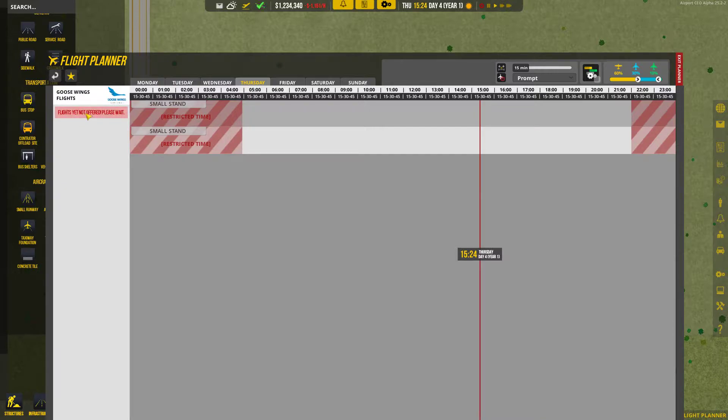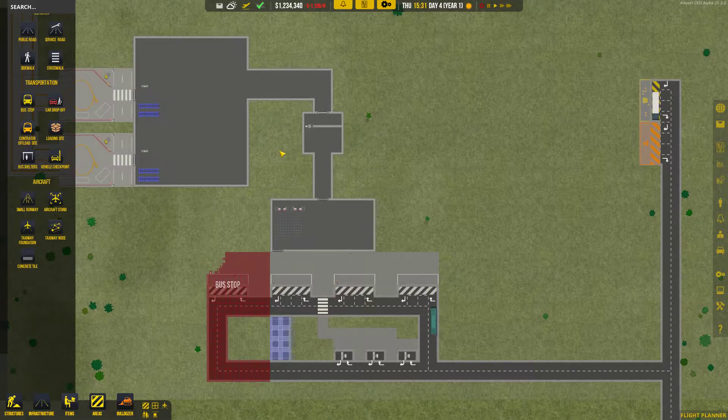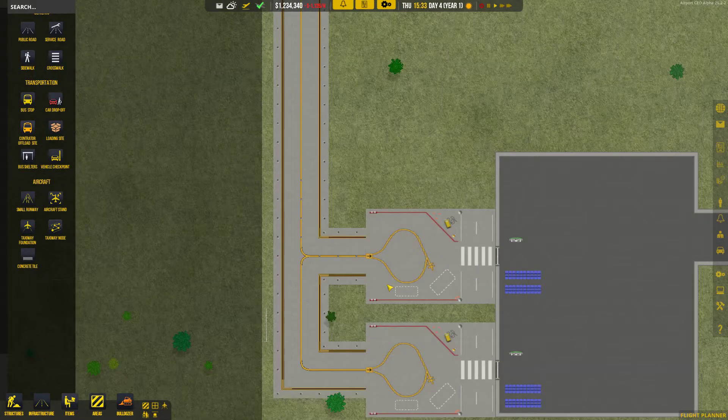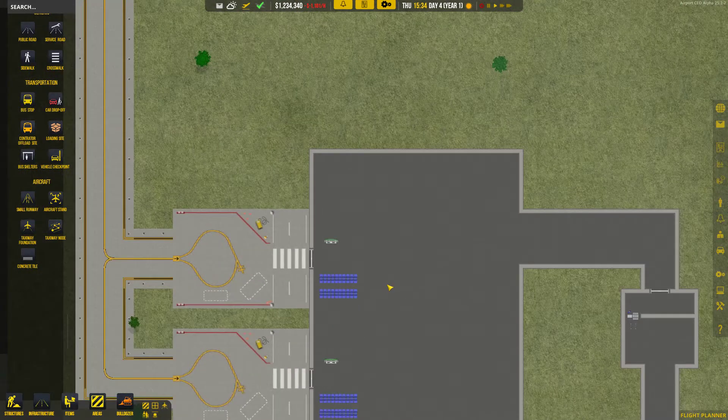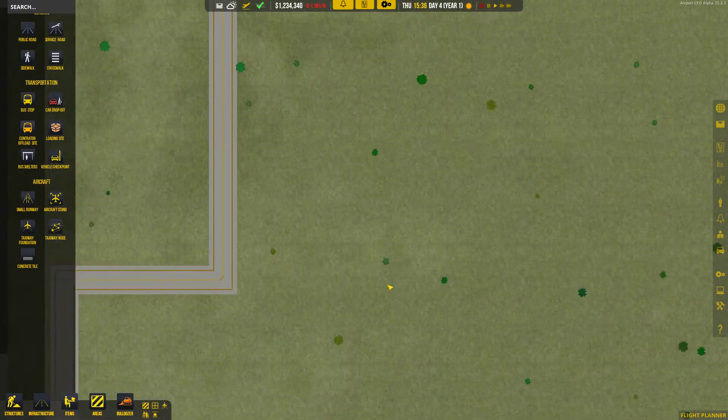Goose Wings — no flights offered yet, please wait. I was all so confident, ready to go straight into the flight scheduler and knock it on the head. As it turns out: no. Goose Wings thought, 'no, we aren't quite ready to offer you flights yet.'